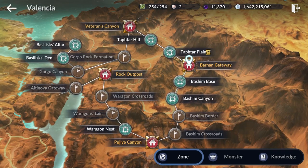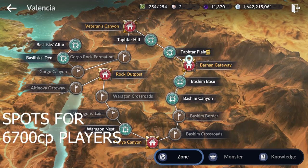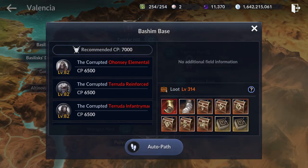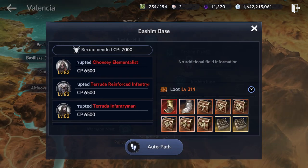If you are around 6700 CP, the best experience farming spot on this map is Bashin Base. This is currently where I am farming on this map.